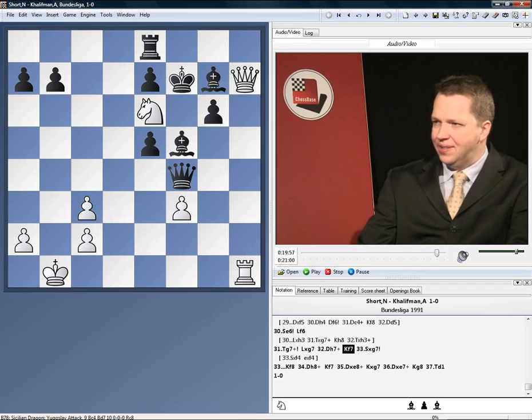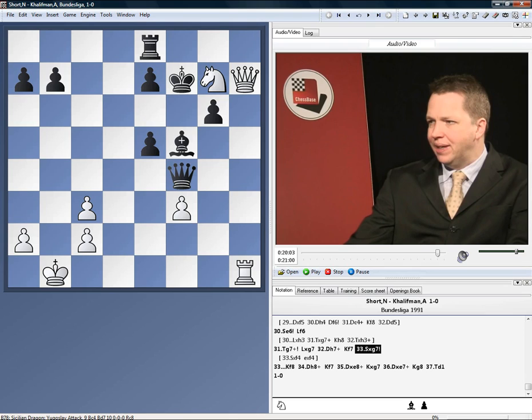I didn't take his queen, I went for mate — knight takes g7. Now actually I'm threatening his rook, but more importantly I'm also threatening knight h5 check, and I'm also threatening knight takes f5. So he's got too many pieces hanging.